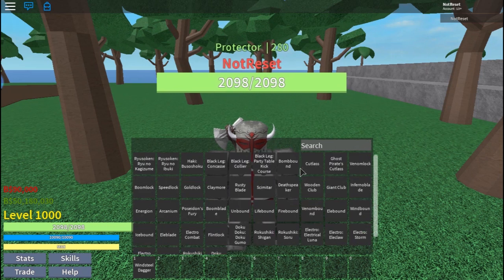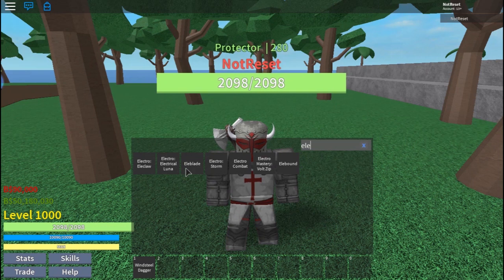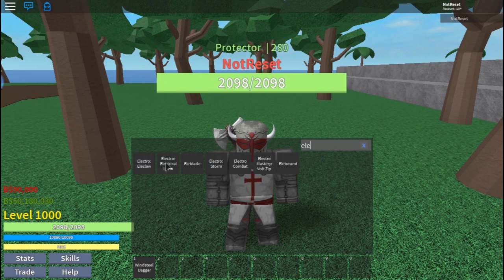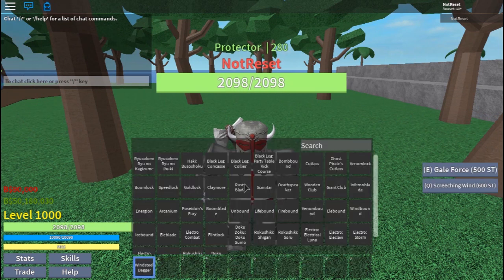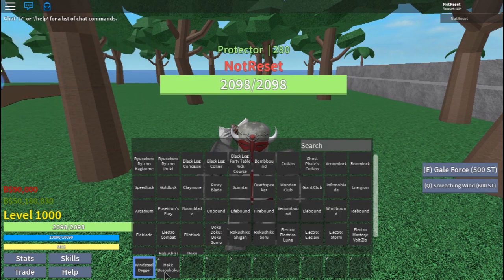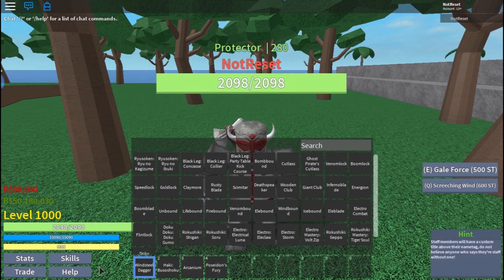Once you're level 500, you could start using Electro — like Electro Storm — but it uses a lot of stamina. So you just want to have Haki and a bunch of swords. Just have every type of sword you have in your inventory. It's fine if it doesn't fill up all of it; just have enough.